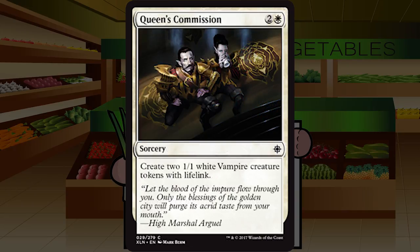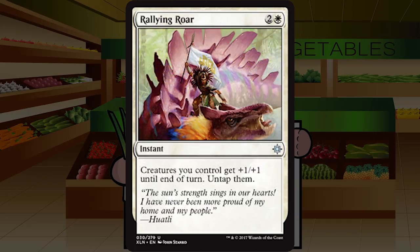Queen's Commission is two and a white for a sorcery at common — create two 1/1 white Vampire creature tokens with lifelink. If you're pushing vampires, this is around a C plus. If you're not, it's a two-two for three with lifelink in a set where we get that for two mana at common — more of a C minus. Having a lot of vampires can be really good for a few cards, including Mavren Fein. So C plus if you're abusing vampires, C minus if you're not.